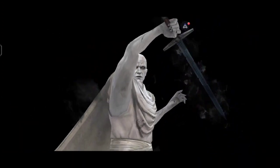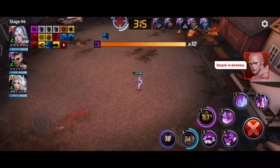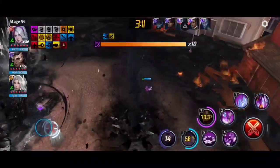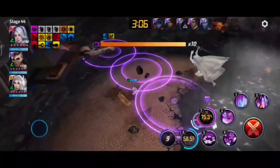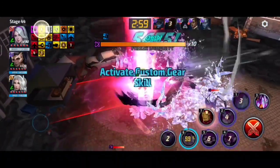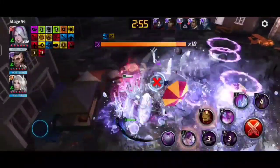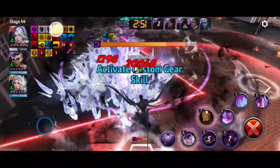Three sword pulls now, and the cross attack — we need to dodge it too. The worst thing is when Gorr dodges your attacks. I saved the Tier 3 and Tier 4 for this moment — now look at the damage!